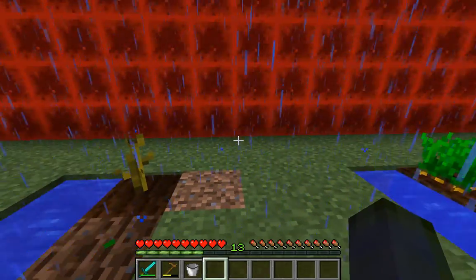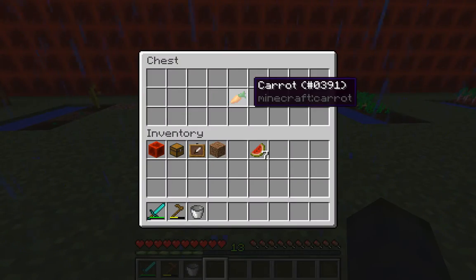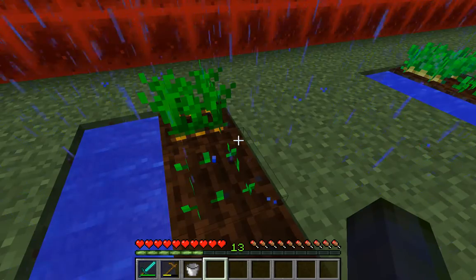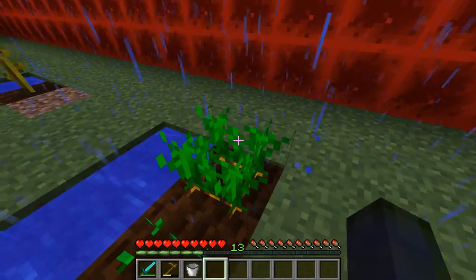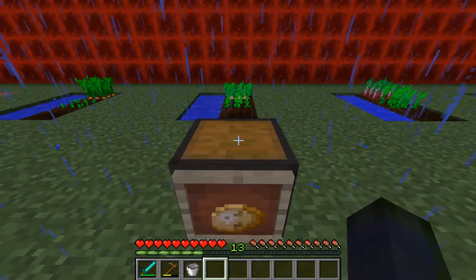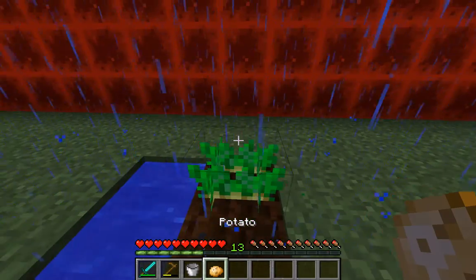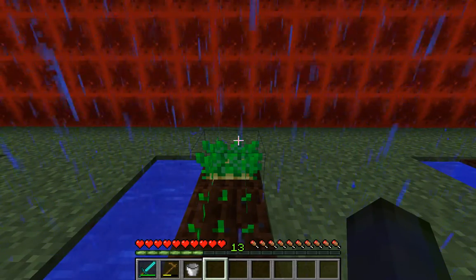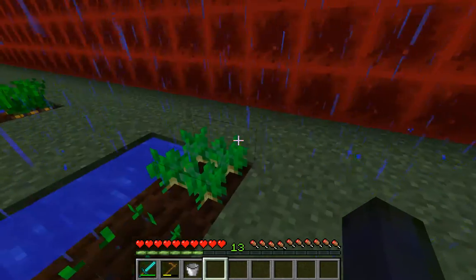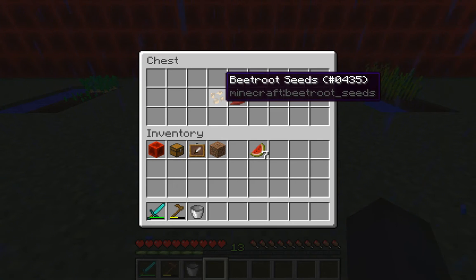Now, carrots — which I've covered before — do not come in seed form. You just plant the carrot directly, and when harvested it drops multiple carrots. You need a water source and tilled soil. Potatoes work the same way as carrots: no seeds, just plant the potato directly by right-clicking, and when fully grown it drops potatoes.